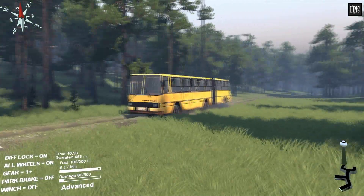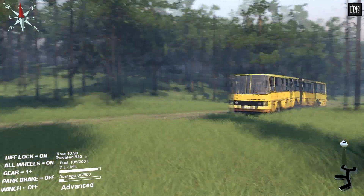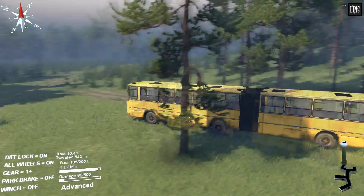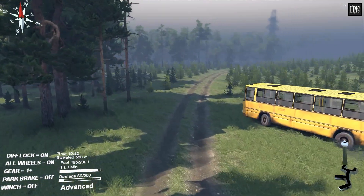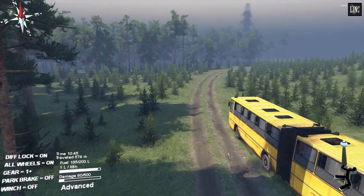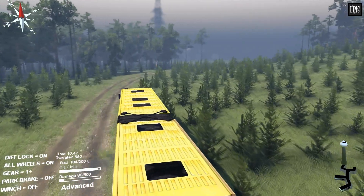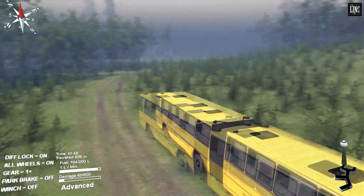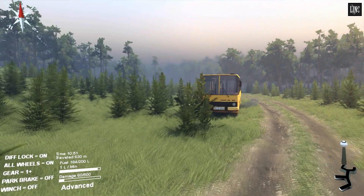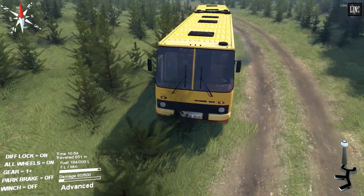Let's take it slow — be careful not to hit the front. Let's actually not go through this path since it makes the bus lower. I have the feeling this map has a lot of custom mods or models, since it needs to load them every time you get close to them — the game seems to freeze a little bit. It mows down these trees pretty easily.